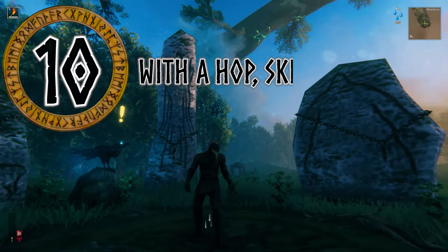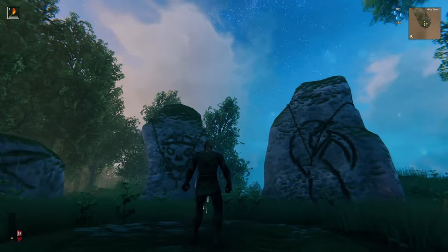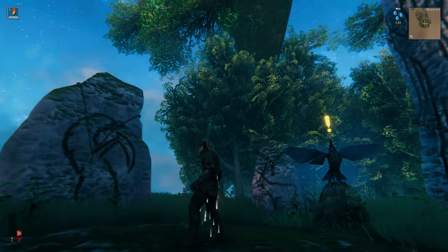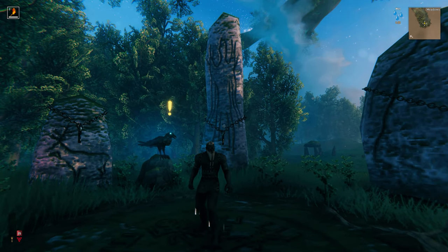Number 10: With a hop, skip and a jump. At the start of this wondrous game, you only have a torch and a small rag to cover your naughty bits. But don't stress, you won't need all the latest bling straight away, and to save time and energy, just go with the real Billy Basics.